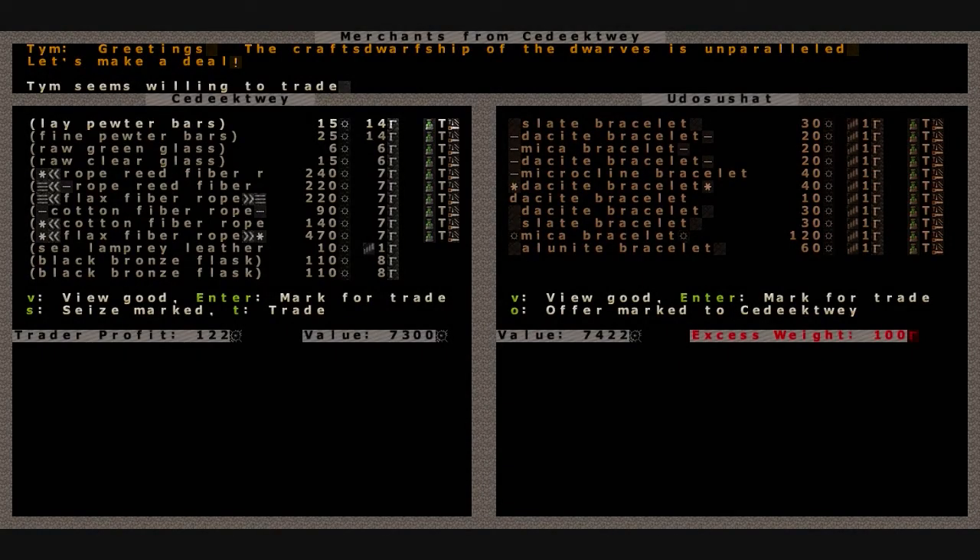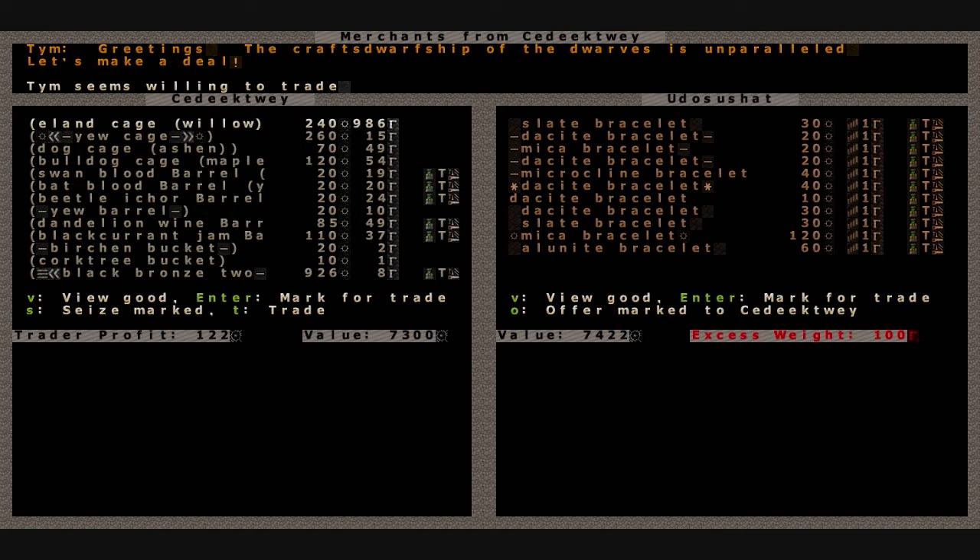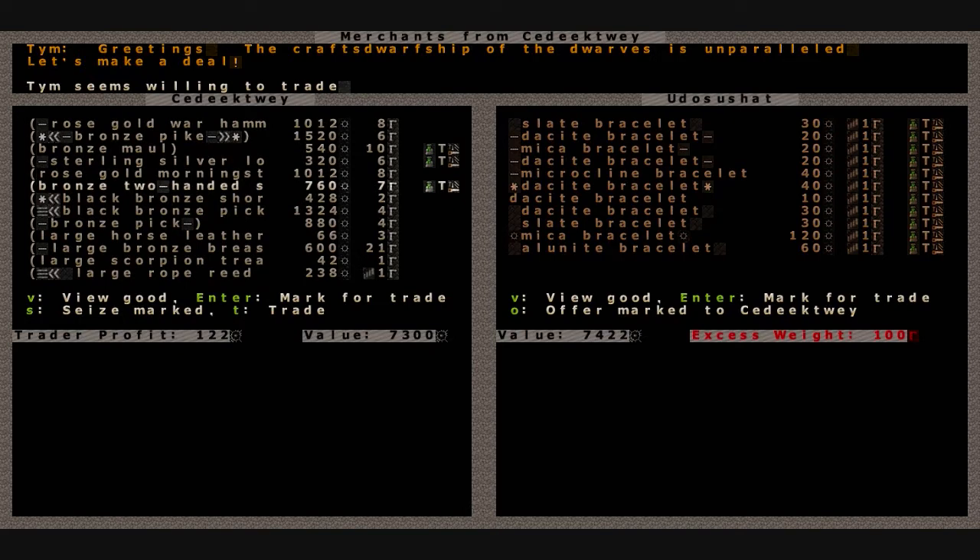We're going to trade with the merchants from Sedectway here, the keepers. We're not even going to bother with the elves - I scouted through their stuff and they didn't bring anything we could use. The keepers brought us a barrel of swan blood and bat blood. That's good enough, we're going to trade for that. They had a couple bars up there and some wood.